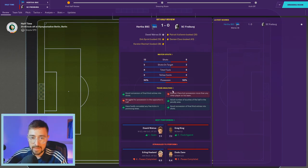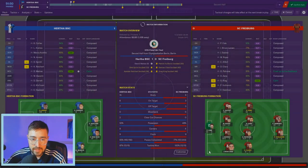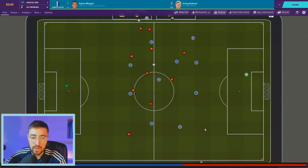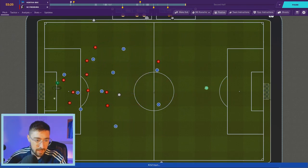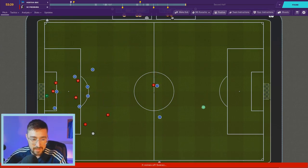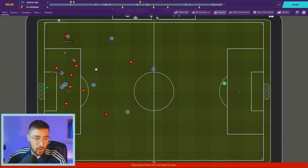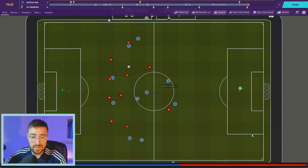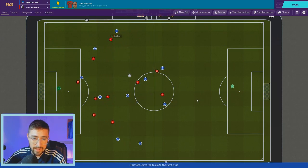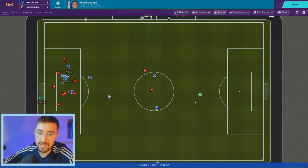We need a couple more goals. I'm bringing on Kylian Mbappe for Haaland — not a bad luxury to have. Ball over the top, Killman gets in behind but can't finish — the goalkeeper has made some really important saves tonight. 10 minutes to go: free kick, Reikart plays it wide to Andro, getting those full-backs involved. He beats his man, Mbappe's there — Mbappe makes it 2-0! Those wing-backs are massive in this system.